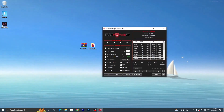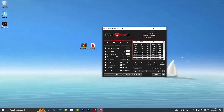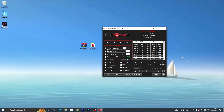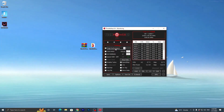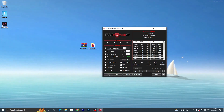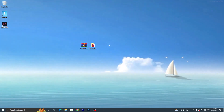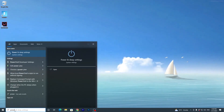Now follow these settings carefully, as this can be harmful to your PC if not used properly. Go to the first path and settings, set it to 'Game', then find the High Performance tab and set it to High Performance. Once you've configured the settings, hit the Save button and close the application.